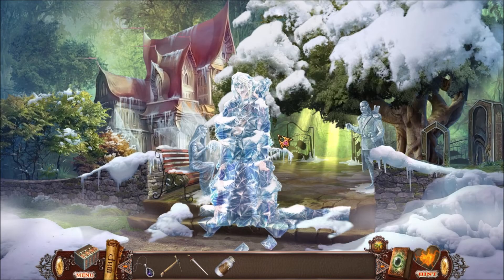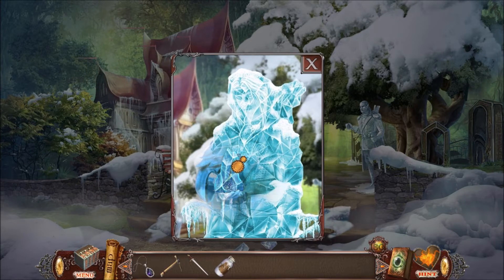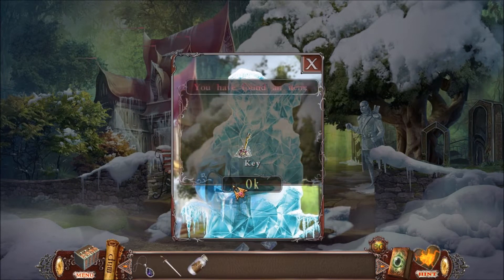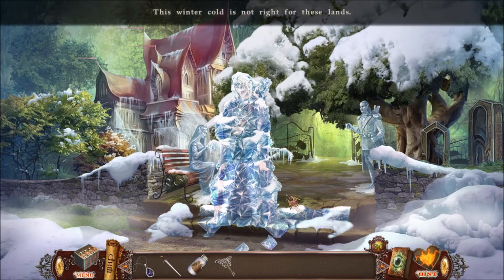Let's go to the elf kingdom. Oh my, it's frozen. Wow. This poor elf is frozen. Let's rob him - that's the puzzle. We need to rob that frozen elf. That poor guy. Are we going to unmelt him or what?